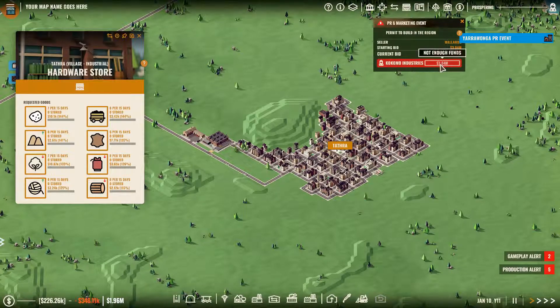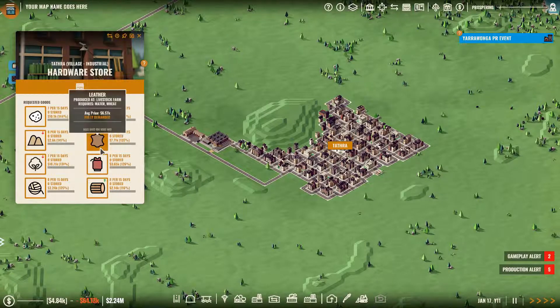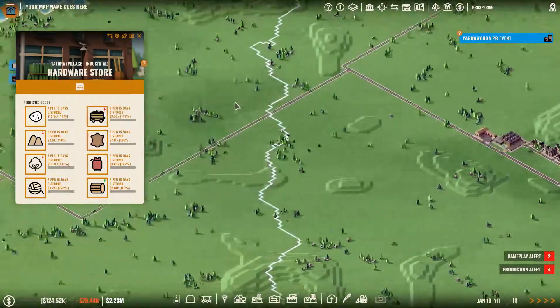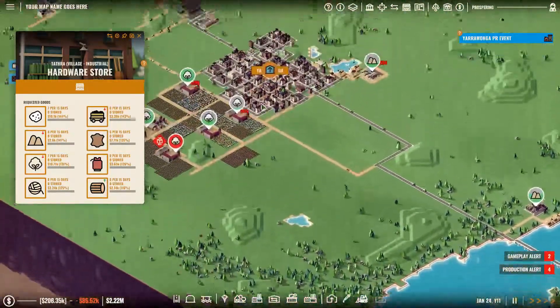Wallaroo permit to build in this region — three million dollars. I've spent too much money — I could have done that, but we're not going to worry about that. It'll be all right, it will be okay.